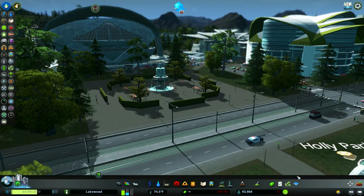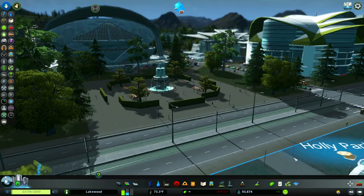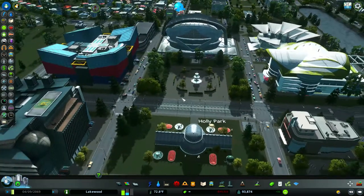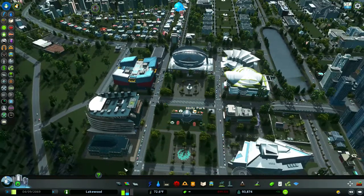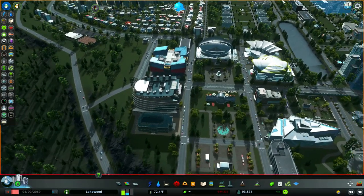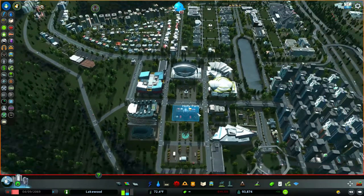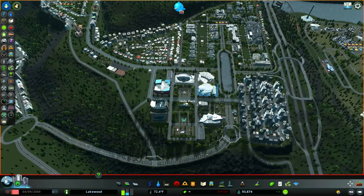Hello everybody, this is Greg 29407 back with another episode of Cities Skylines. We're doing our tips and tricks series right now, and what I want to talk about today is unique buildings involving tourism and leisure. We are in my Prussian Peaks town, in my little tourism area called Holly Park.